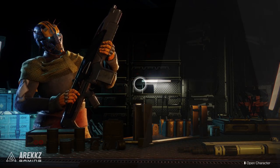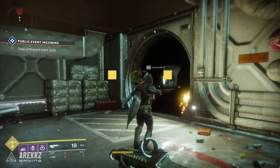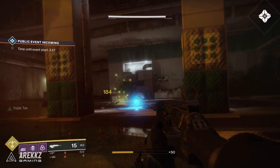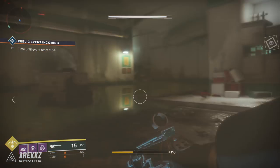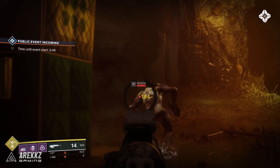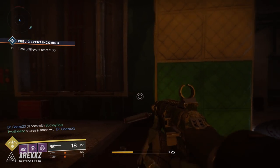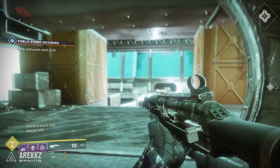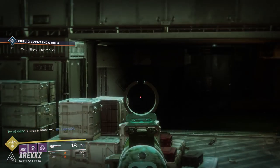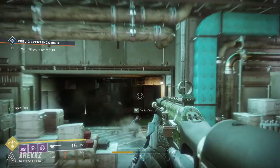After completing Devrim's quest chain, return to the Tower or the Farm and go to the Gunsmith. He will have the start of a quest for you. The very first step is called 'Sight, Shoot, Repeat.' For this you will need a scout rifle and must eliminate enemies with precision shots — 50 precision kills total — and also eliminate multiple enemies without reloading, requiring 25 of those. The quantity for 'multiple' appears to be about three or more.